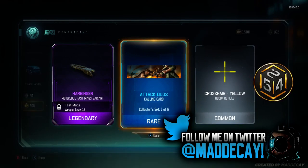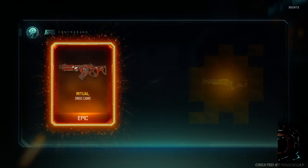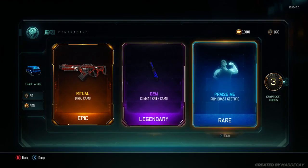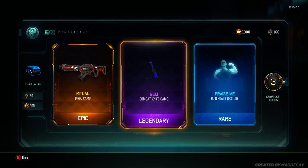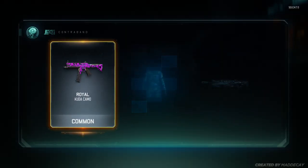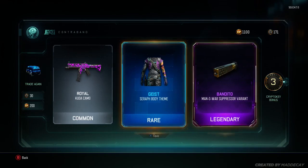What a waste — this was a pretty bad supply drop. Attack Dogs, that looks quite nice, I want to equip that. Spending 200 COD points. Got the Ritual camo and the Gem camo — that's a new camo so I'm pretty stoked with that. We've got the Gem camo on the combat knife. I don't actually use the combat knife but I might just because I've got that camo now.